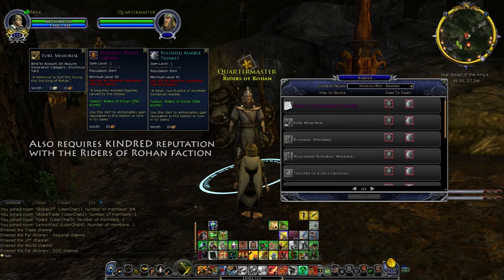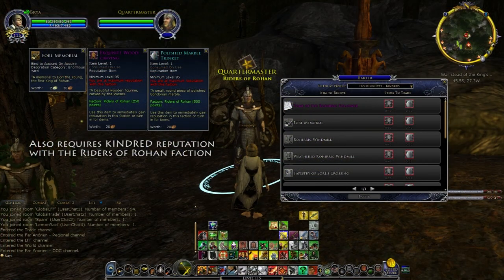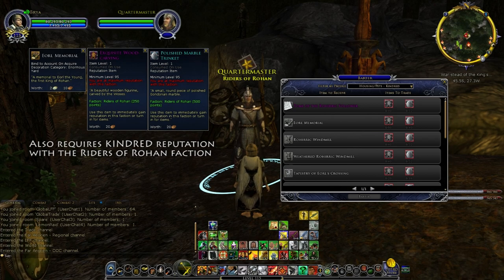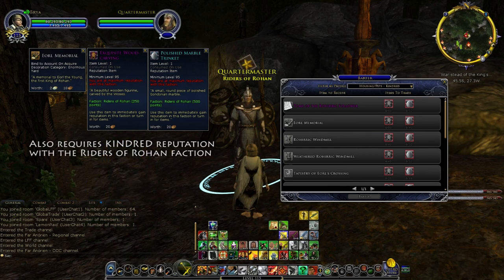It is now possible to barter an Eorl Memorial housing item from the Quartermaster NPC of the Riders of Rohan Reputation faction, located at the Warstead of the King's Men in Towerwatch, Far Anórien at 45.5 South, 27.3 West. You will need 50 exquisite wood carvings and 40 polished marble trinkets to barter for the housing item. These can be obtained by defeating elite enemies in the Far Anórien region, or by completing repeatable quests inside the region.